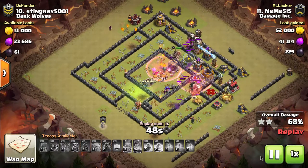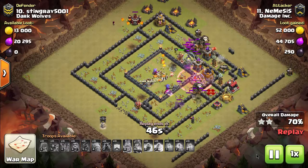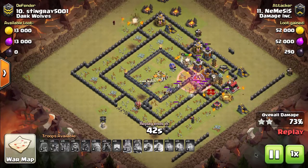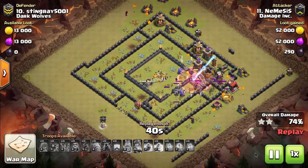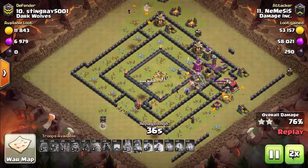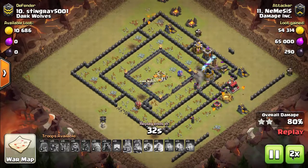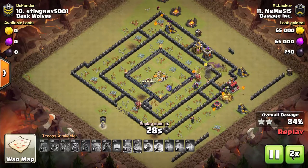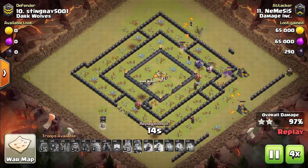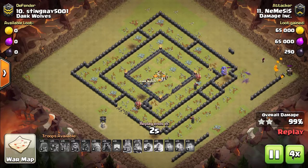Once the clan castle troops are dead, then you can start your attack. Put the golems in, put wizards in behind the golems. It's best to try to break the outer wall with wall breakers. A lot of people bring five or six wall breakers — I like to bring four. Max wall breakers at Town Hall 9: two of them break open a Town Hall 8 wall, and I think it takes three to get through Town Hall 9 walls. A lot of times I'll try to time it and use a rage spell with the wall breakers at the same time.